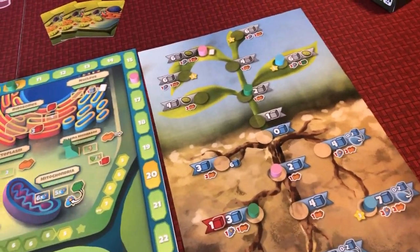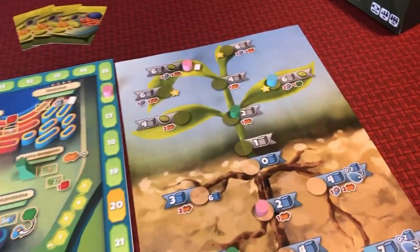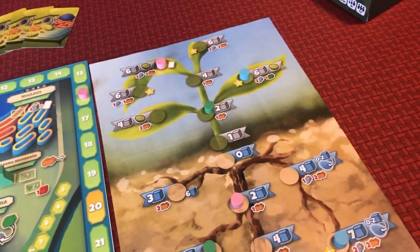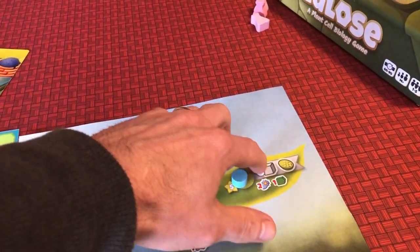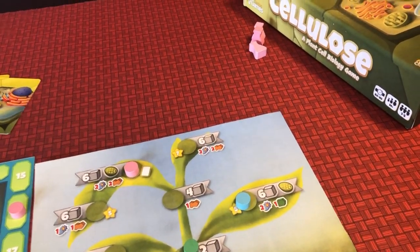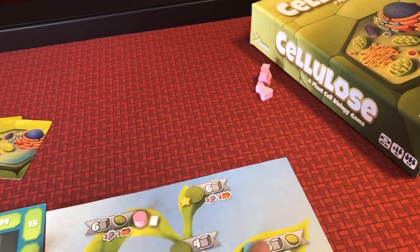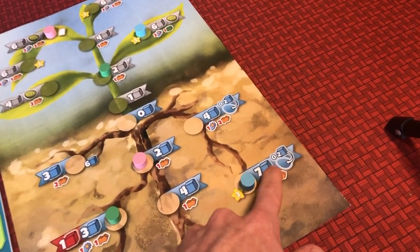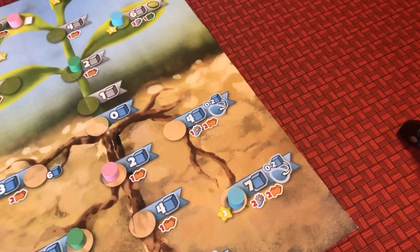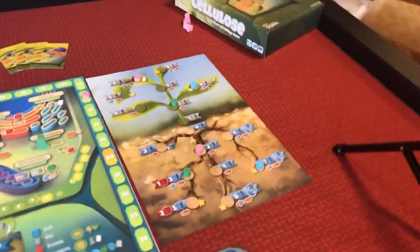At the beginning of each round — which we call here morning, daytime, and evening — you will collect income based upon where you're at. So as an example, Blue Player here is going to collect six carbon dioxide and can perform photosynthesis. These down here are the costs to get up here. The Blue Player is also going to collect seven water, and they can take two of that water and put them in the central vacuole if they would like. So this is income you're going to get each morning.